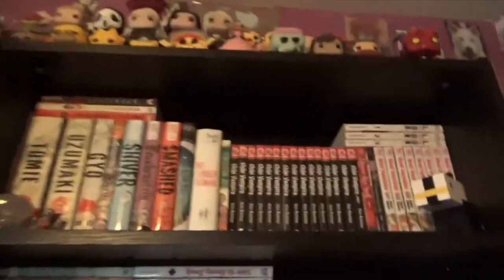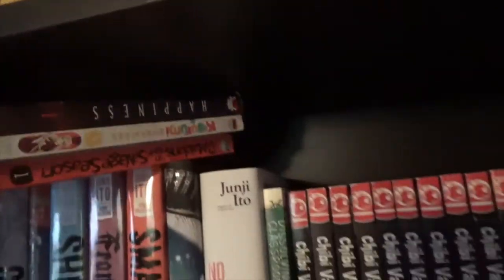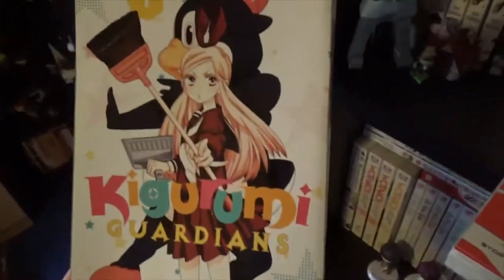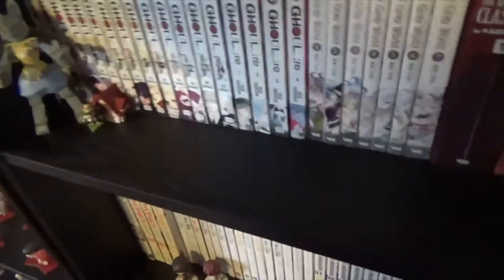Moving on to the final bookcase. Here we have the final bookcase — I paused the video a minute so I could get a chair to stand on. Anyway, up at the top here we have a few volume ones: Happiness by Shuzo Osumi, which I need more of because I really enjoyed the first volume. Then we have Kakuriyu Guardians, Volume 1, which I really enjoyed. And I Married My Best Friend to Shut My Parents Up, Volume 1, again I really enjoyed this. These are three series I definitely want to continue. I think this one was cancelled after four volumes though.